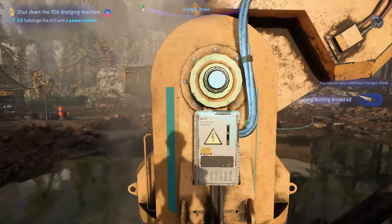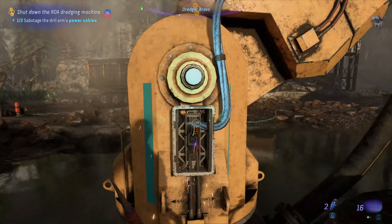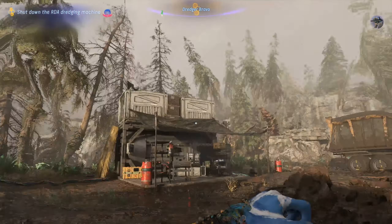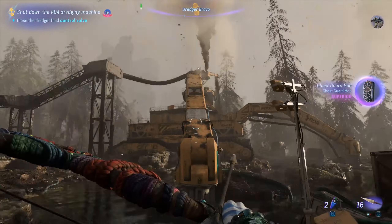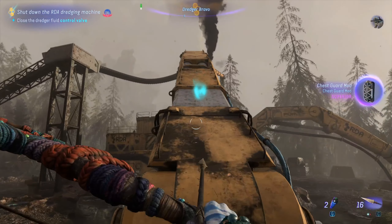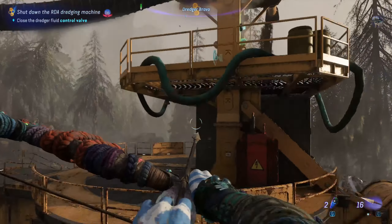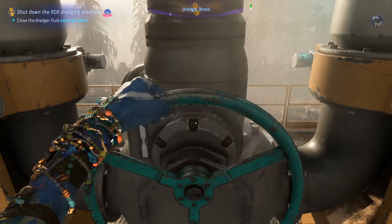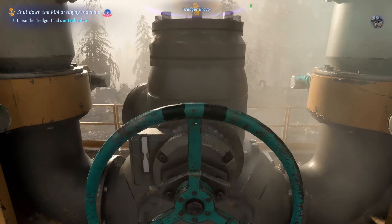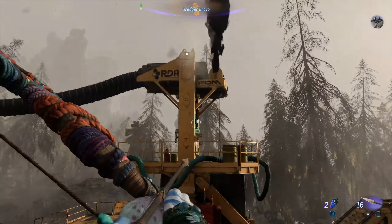These small drilling stations are a bit easier than the normal ones usually. Since I can get my arrows back, I just walk over the corpses. There we go — drilling station dredging machine down. Over here we get some cool... that's the gear fluid control valve. There we go, problem solved.